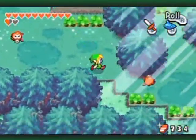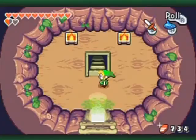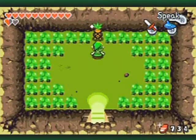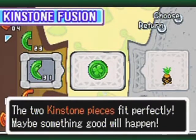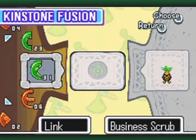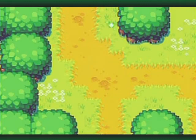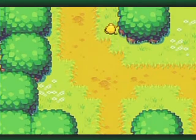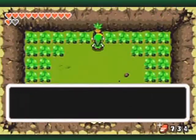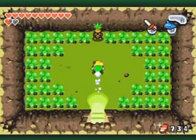Go back to Minish Woods — there's a business scrub selling Kinstones, and it's got another Kinstone fusion. It kind of makes sense that it would have a lot of fusions because it's selling Kinstones, so it probably wants to profit off them other ways. That makes a golden Octorok appear all the way over at Western Wood, and now there should be another Kinstone fusion off of it.